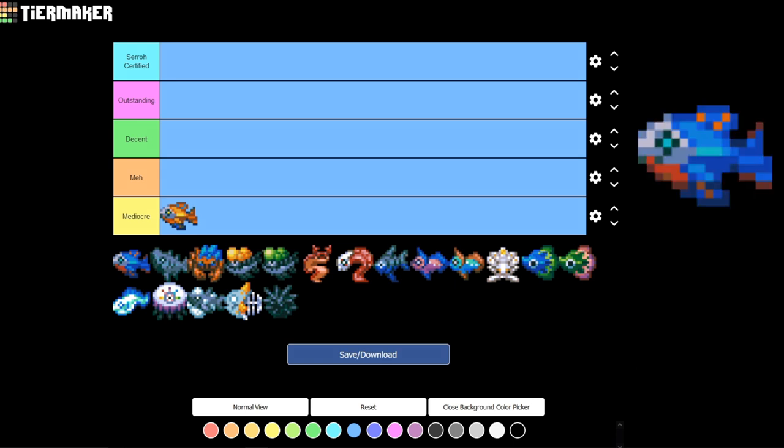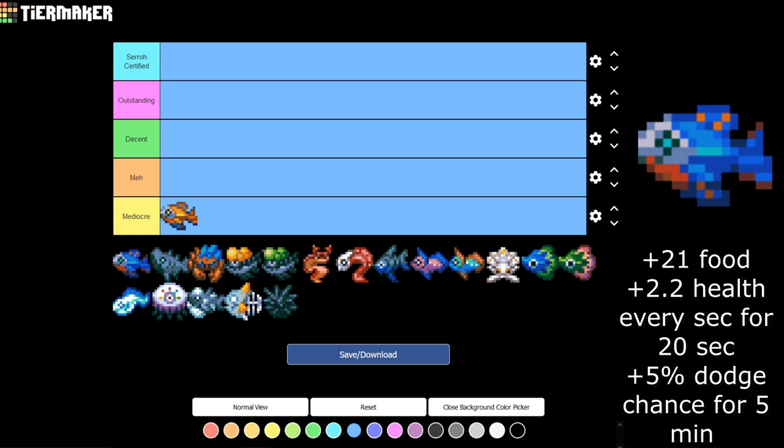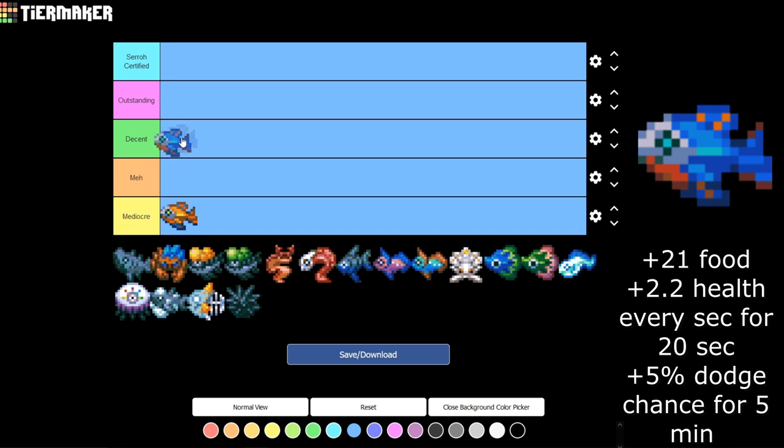Up next, the Blue Cave Guppy. This fish is one of my favorites, though it's very situational. It gives plus 21 food, plus 2.2 health every 20 seconds, and then plus 5% dodge chance for 5 minutes. I love that dodge chance — I always run a dodge build, and since we just got hit with the nerf it's really hard to get up to that plus 90% dodge. I don't think it's for everyone, so I'm putting it in the Decent category.